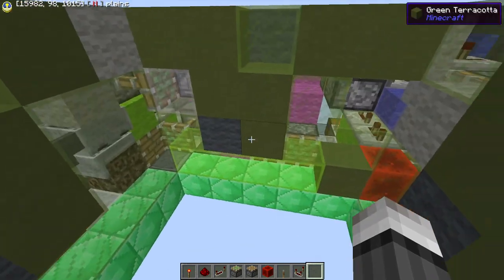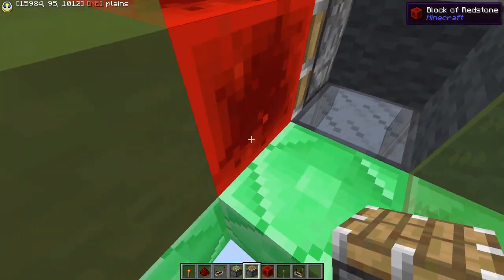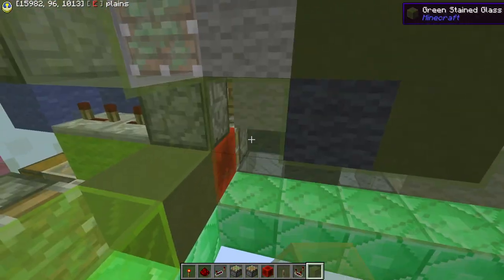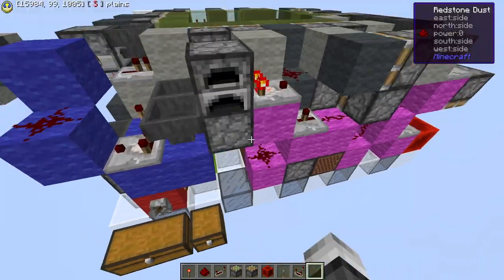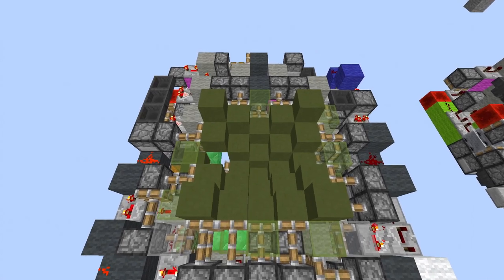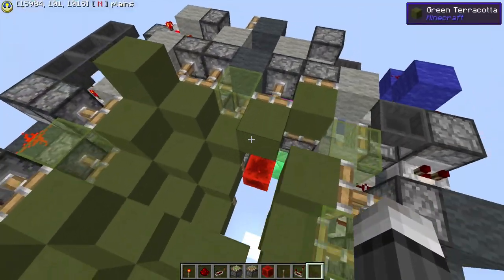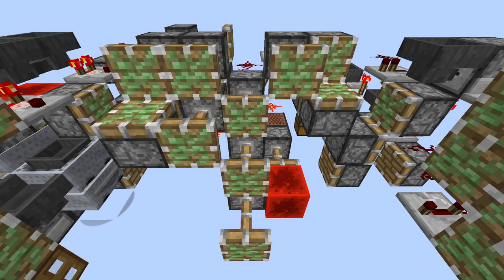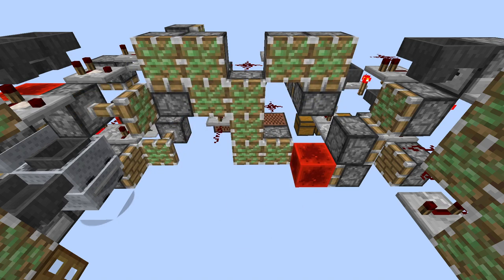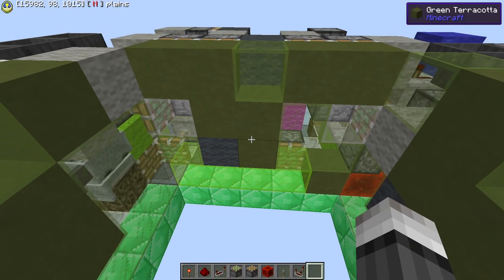Now we're almost done. The last mystery to solve is how do we update this? Well, the easiest way is to just place a normal piston right on top of this redstone block. So when the wall closes, the redstone block gets pushed under this piston, this piston will extend, and that extension will update this to close the wall. Which is everything done! We replace this piston of course which we broke, and open.